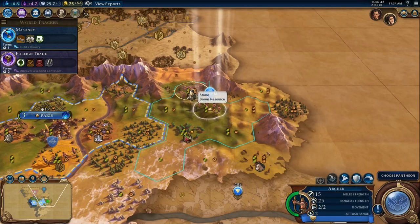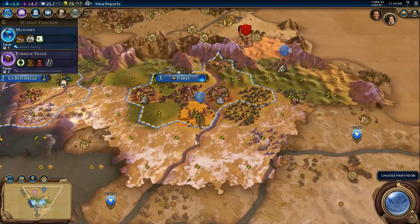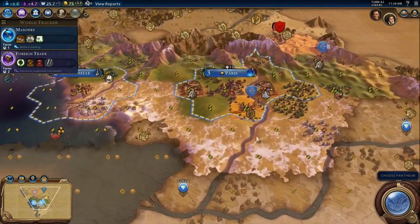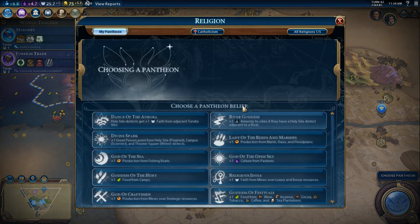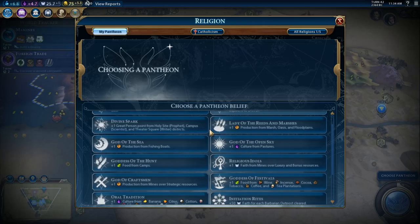Now that's that. I want to go check our Pantheon now. Here's the fun part — we have a lot of tundra and we're going to be settling in tundra. These are our Pantheon options. Already there's been a religion founded and I'm just getting my Pantheon going.